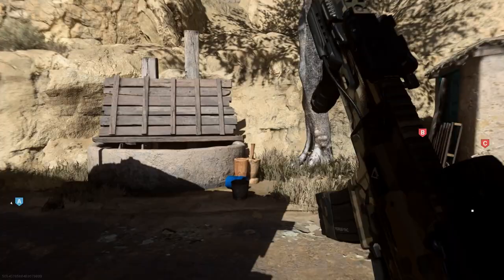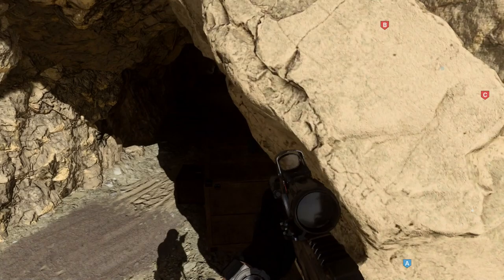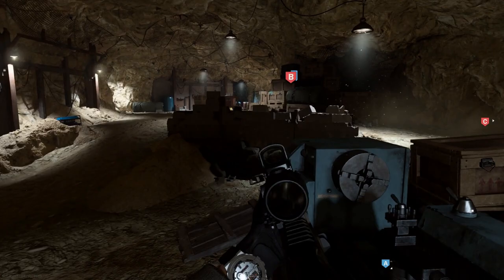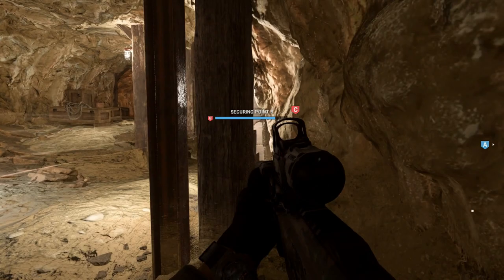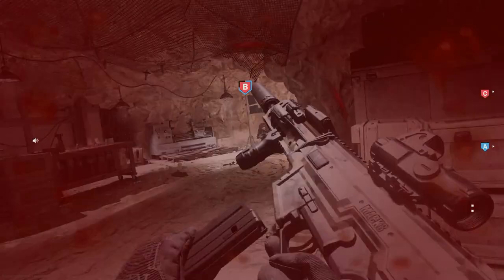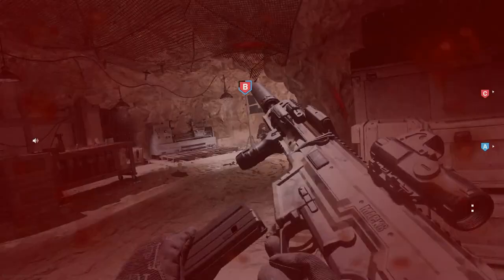You'll see a couple of engagements in the cave on the B flag where I have like four or five guys rushing and I'm able to drop them all. Being able to swap from the zoomed optic to the red dot really helps for engaging at different ranges — guys further out as well as guys up close rushing. I really do like this weapon overall.